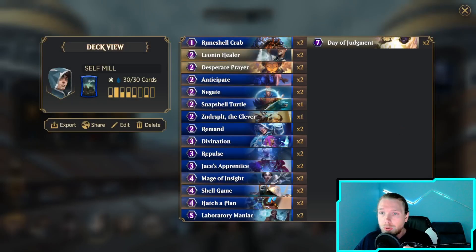In today's video, I'm going to be showcasing this self-mill Jace deck. I find it's an even better win con than the School of the Wizard, because you can just purely protect yourself and then win by decking out.